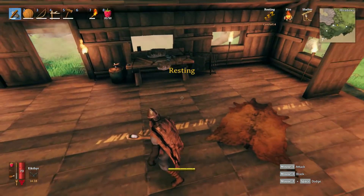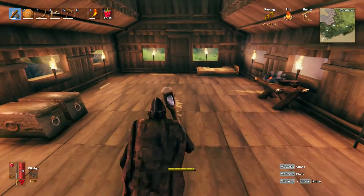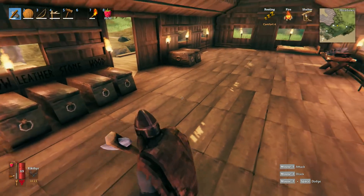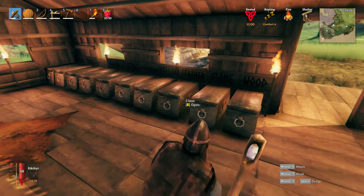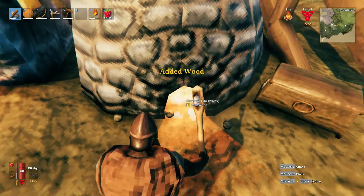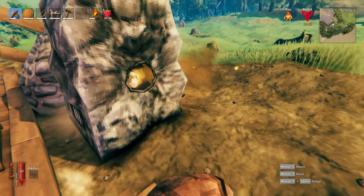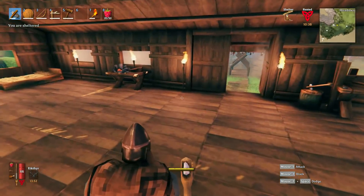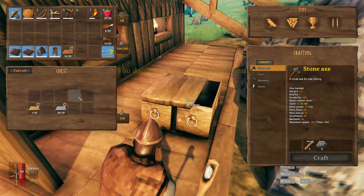I learned a couple of things — comfort level. I noticed I placed down this deerskin rug and over here I had comfort four, but when I walked away I had comfort three. I think this gives more comfort and the more comfort you have, the higher your rested buff is going to be. See how the rested buff is now 11 minutes? I've been spending mornings getting coal and afternoons getting wood to make more charcoal — it's really hard to keep up with all the stuff and things.